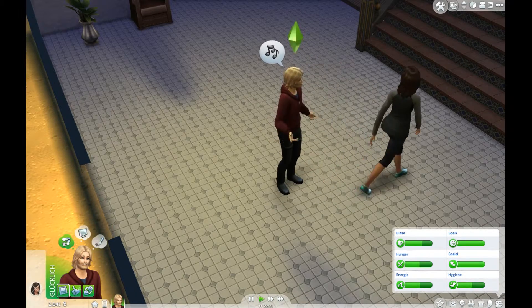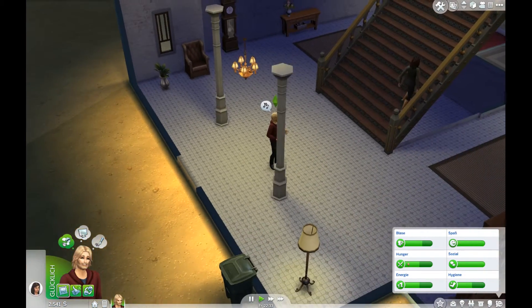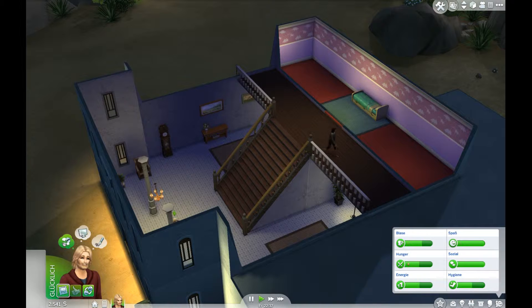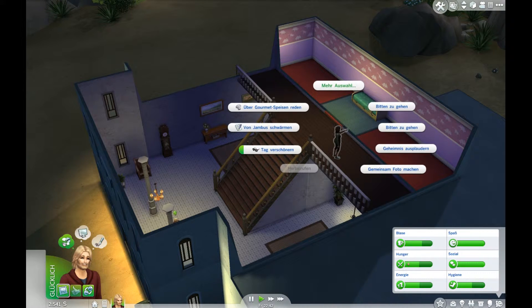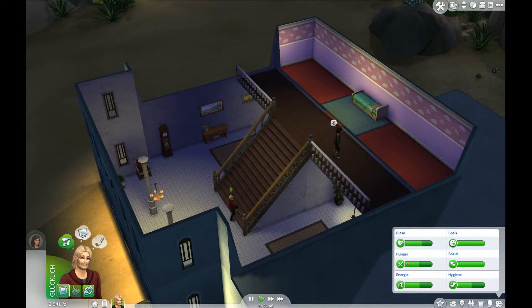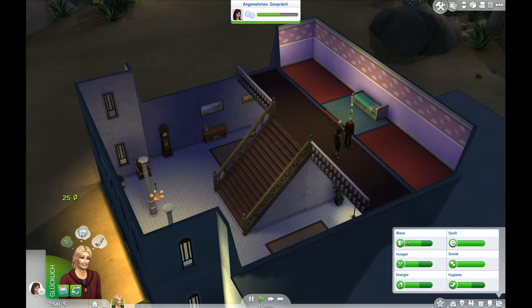Als nächstes machen wir hier noch einen Computer rein, den zweiten. Sieht ja schon geil aus, das Haus, ne? Fast wie in echt. Das schwerste war halt der Eingangsbereich, wie ihr gesehen habt. Da habe ich ganz schön lange gebraucht für. Mit den Säulen bin ich immer noch nicht ganz zufrieden, aber schon besser als vorher.